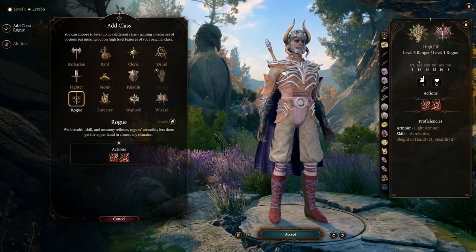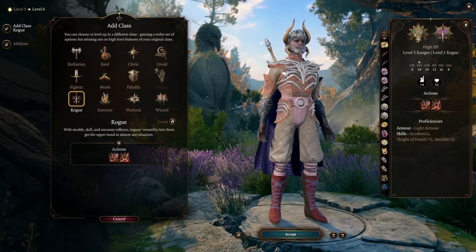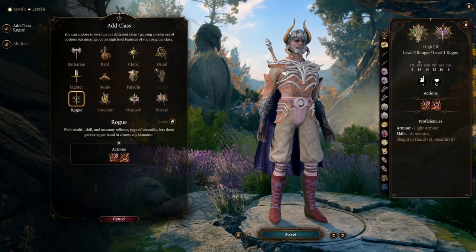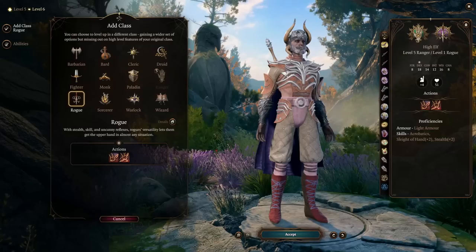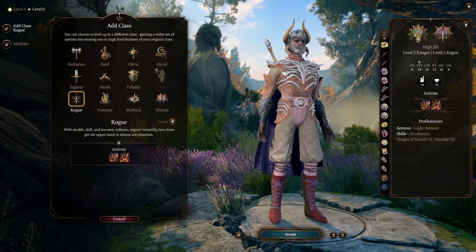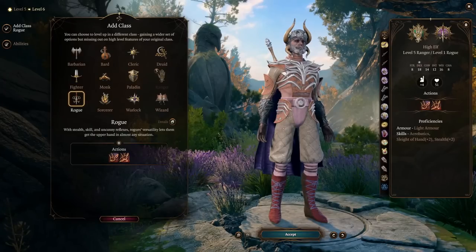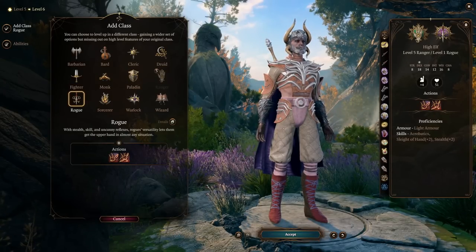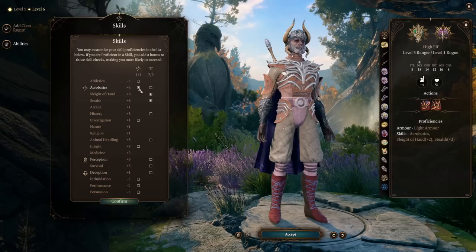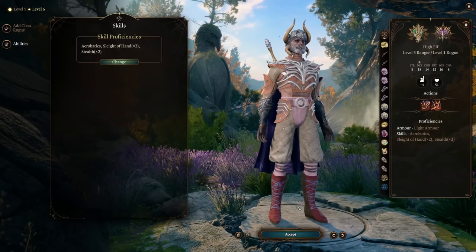Now with five levels of Ranger it's time to multi-class. Rangers in my opinion peak at level five — after that they don't get great spells or abilities. At level six we multi-class into Rogue. Rogues get Sneak Attack, which works with ranged attacks. You'll probably have advantage from sneaking or having a teammate nearby, so you'll be proccing Sneak Attack often. For Expertise I went with Sleight of Hand, Stealth, and Acrobatics so you don't get pushed off ledges.